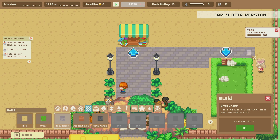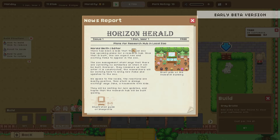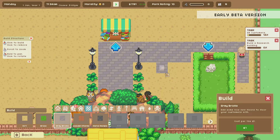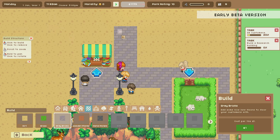Oh, there's a limited-time quest: 'Research Grant — Build a Research Building.' Someone from the Zoological Foundation for Research is offering a grant: if we build a research building before the end of the day, they'll fund us for the next 14 days. The Horizon Herald also has a news report about it: 'Plans for Research Hub at Local Zoo.' Once it's built, new and exciting items can be expected to appear in the zoo.